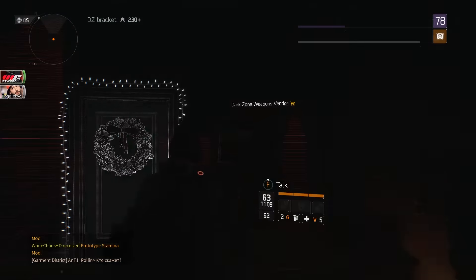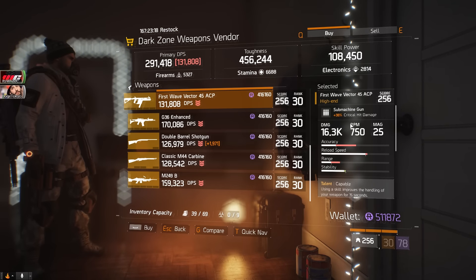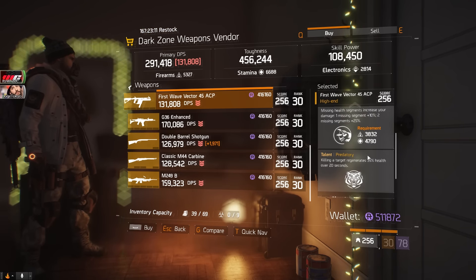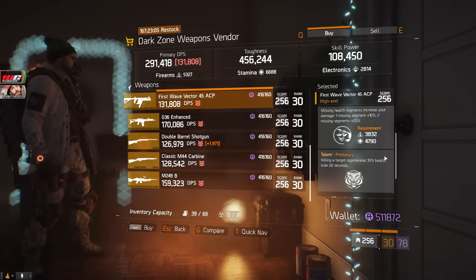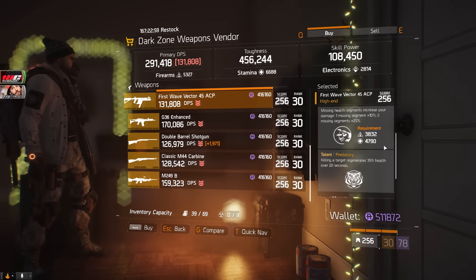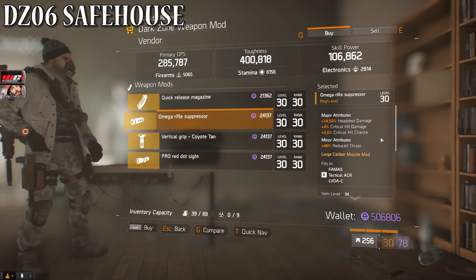Over here in the dark zone at the DZ03 safe house we've got a pretty good First Wave Vector — 38% critical hit damage and 16.3k base damage, with Capable, Unforgiving, and Predatory. This would probably be used best for an Alpha Bridge build as a secondary or maybe a PVE build. You may not need to change much on it — I think it's a pretty good gun.